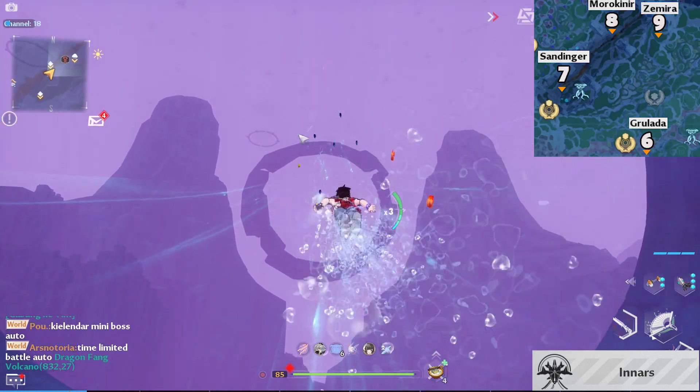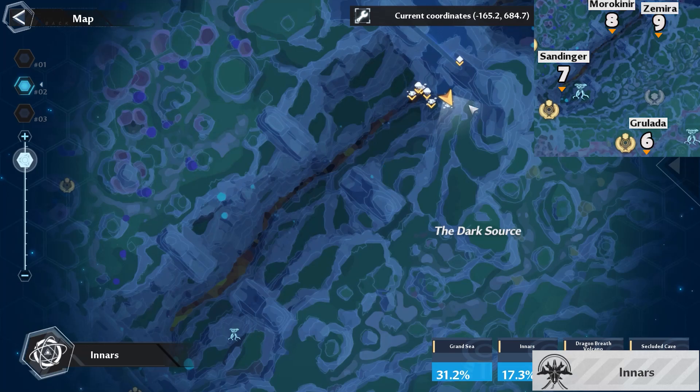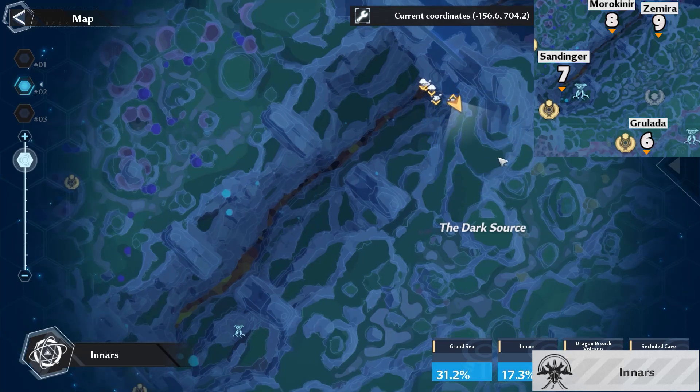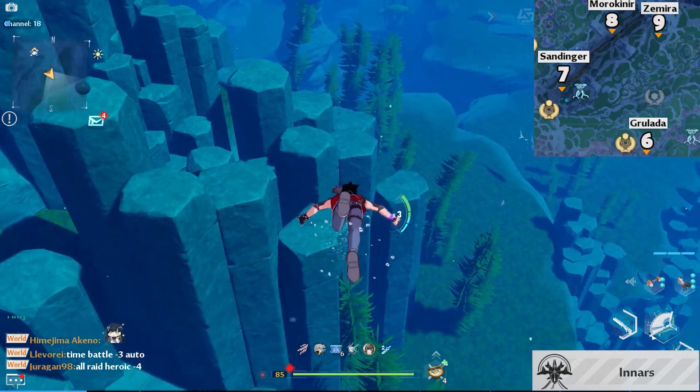After that, you can use the current and swim forward. The next location is just above the dark source. Just go to that location and you will find sharks.